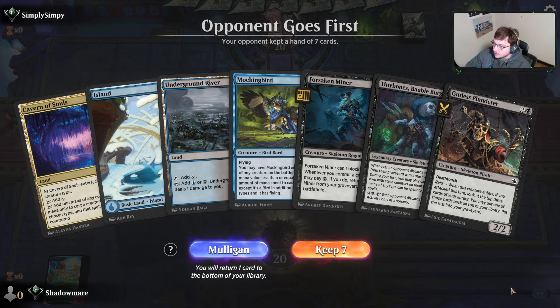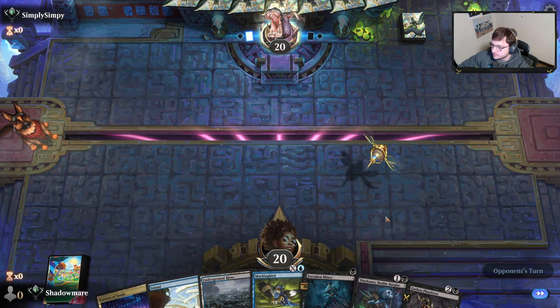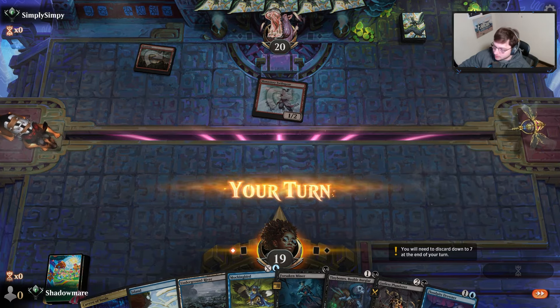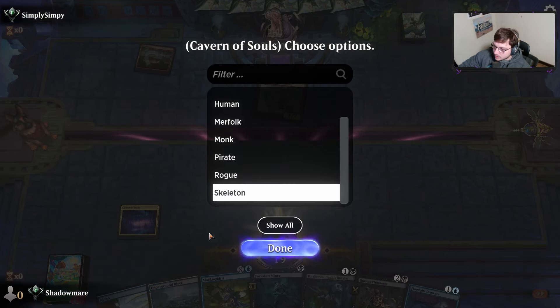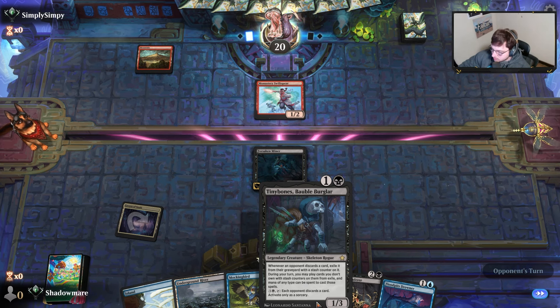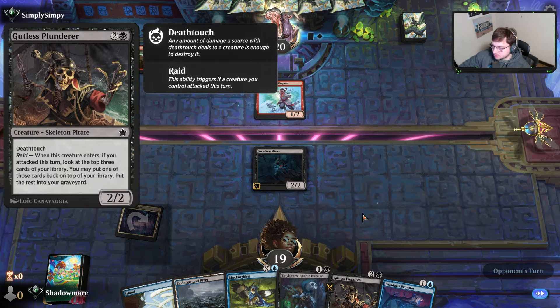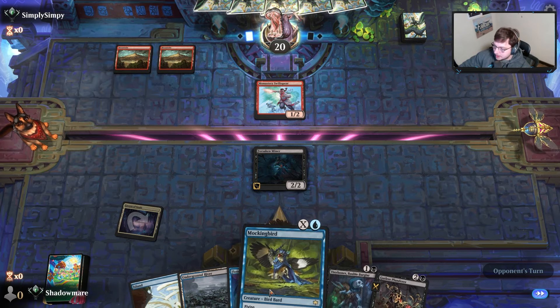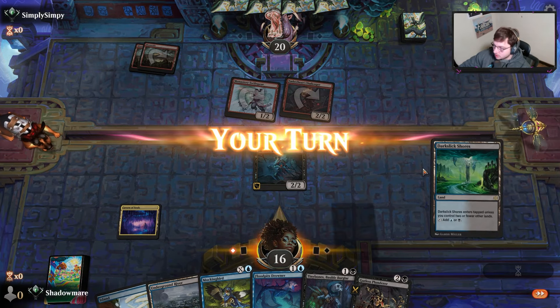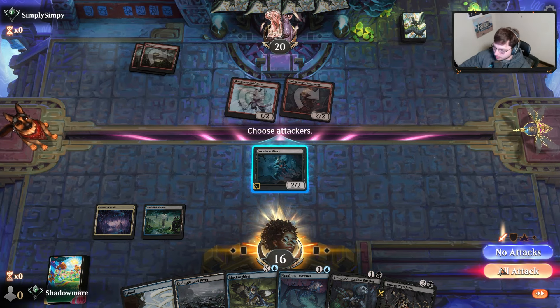We got a couple new skeletons in hand. I feel like this should be a latch-on keep, right? The only real problem is no interaction — our opponent goes unanswered for a turn or two. We'll see. Just playing a skeleton so I don't have to take damage here. No interaction for your boy.